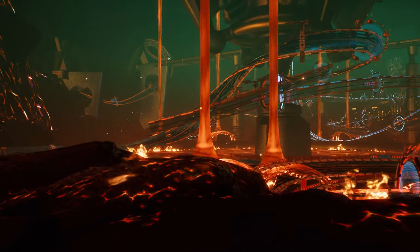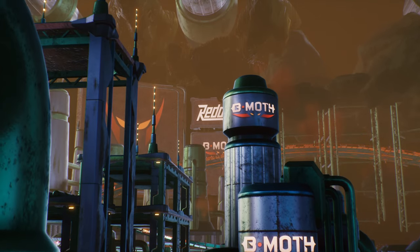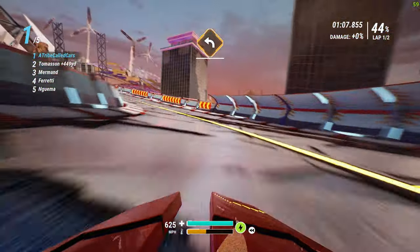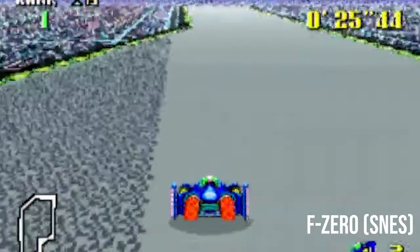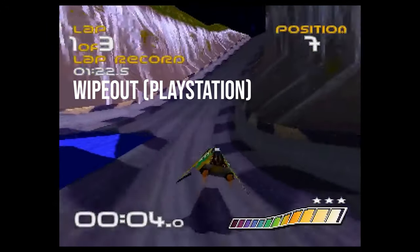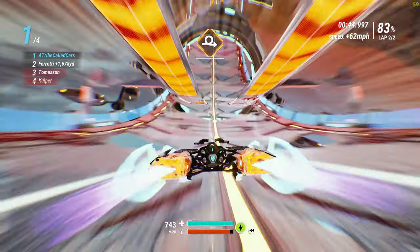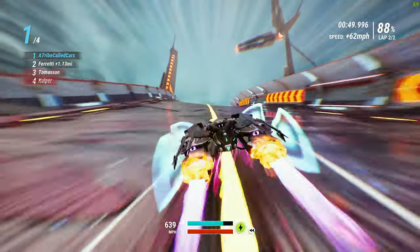They say nostalgia is a powerful drug, and yet there has to be more reason why many of us gravitate towards older games — pioneering titles that kept us hopelessly hooked, despite being limited to a mere fraction of today's processing capabilities. Looking to take you back to a time of iconic space-age racers such as Wipeout, F-Zero, Star Wars Episode 1 Racer, and a lesser-known gem on the OG Xbox called Quantum Redshift, we have Redout 2 from Italian independent developer 34BigGames.